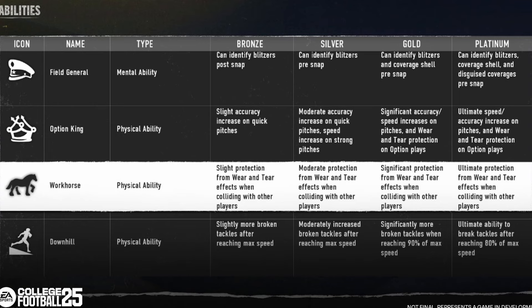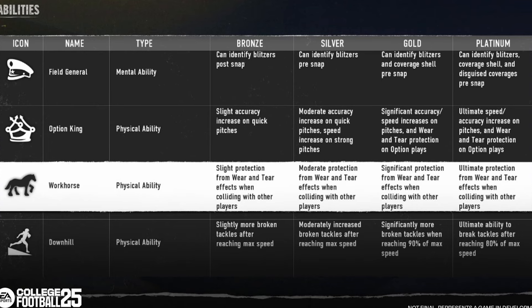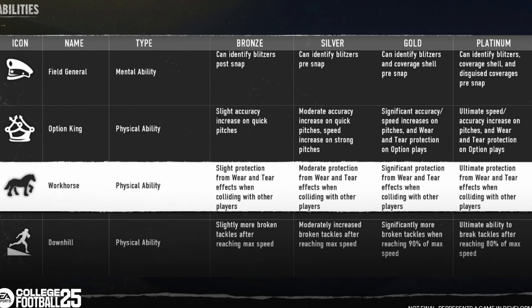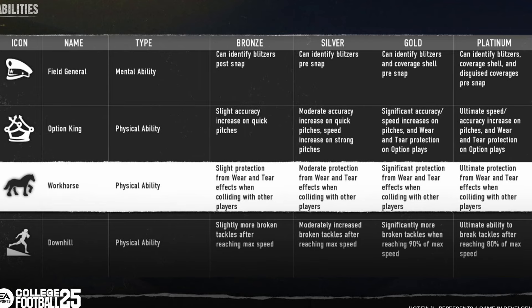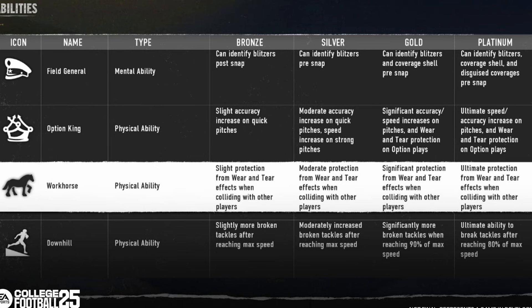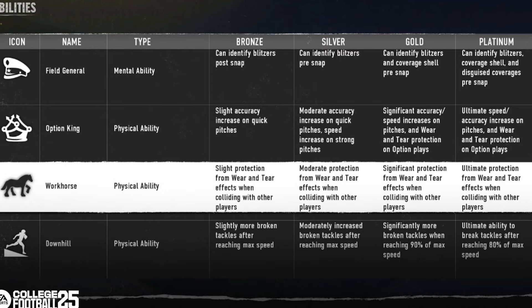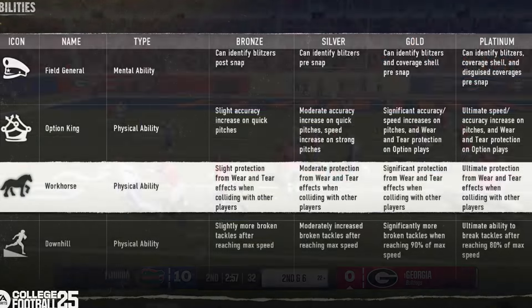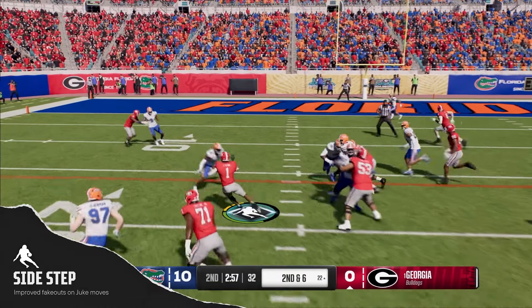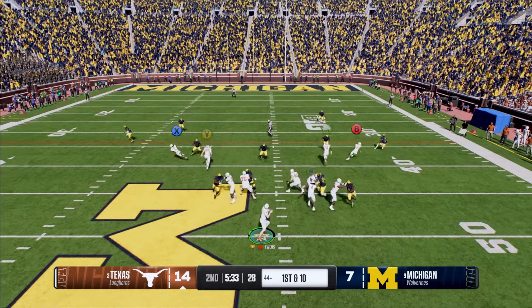That is really, really cool. Looking at downhill — at the platinum ability, you get ultimate ability to break tackles after reaching 80% of max speed. That's also a cool thing — it shows that if you hit your max speed, you're more likely to break a tackle. It almost brings physics into it a little bit — you have to hit a certain speed to be able to break the tackle, and that makes sense.